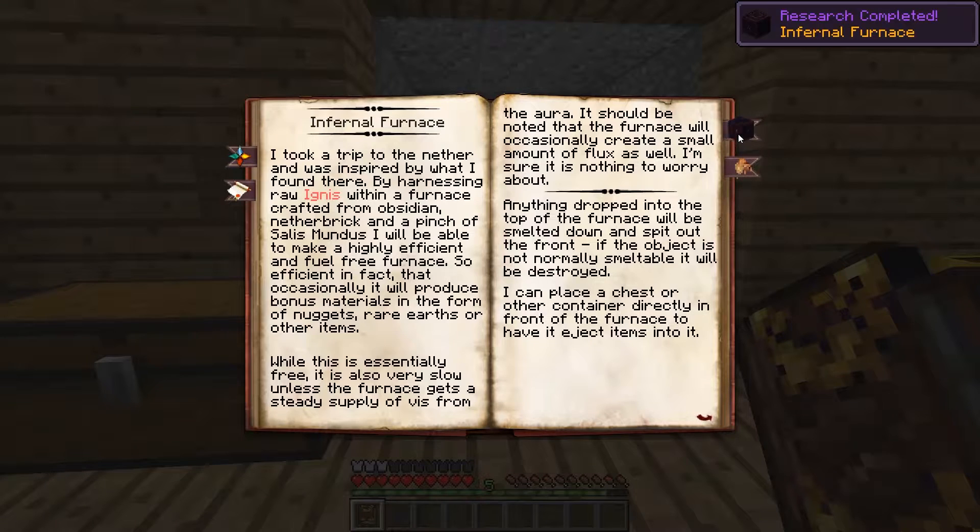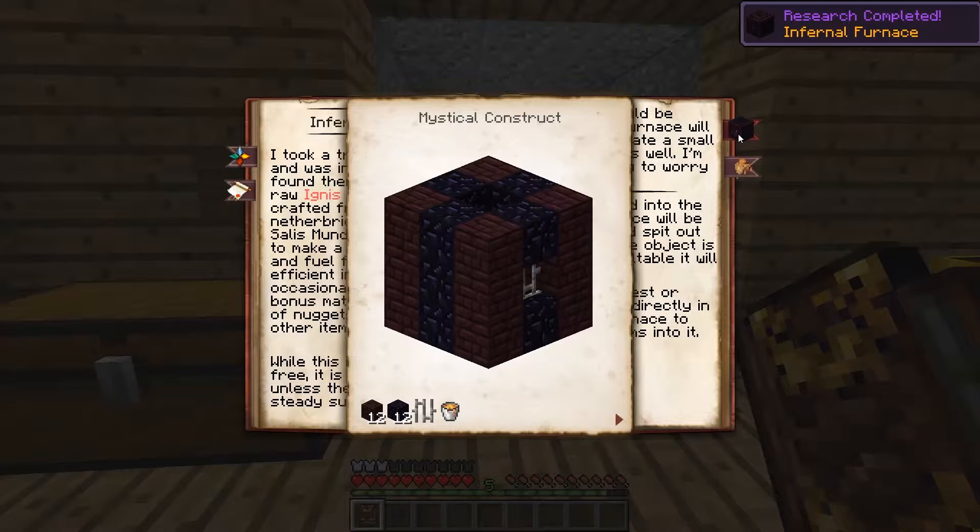So, now we can make this Infernal Furnace. It's a huge multi-block structure, but the nice thing is it is a fuel-free furnace — you never have to restock it with coal or anything. And it is faster than a Vanilla Furnace.